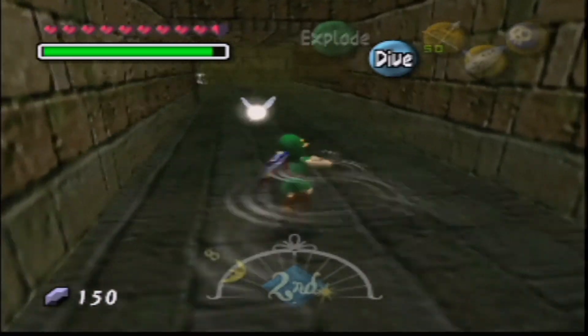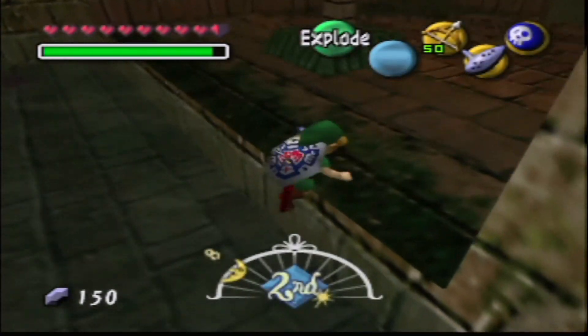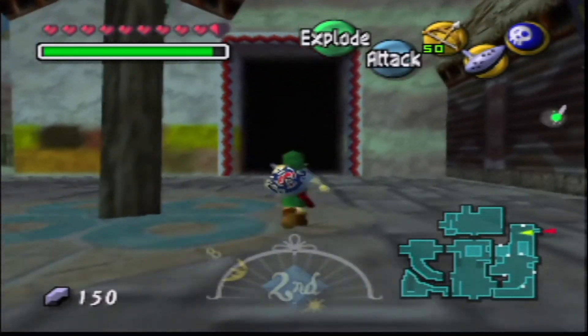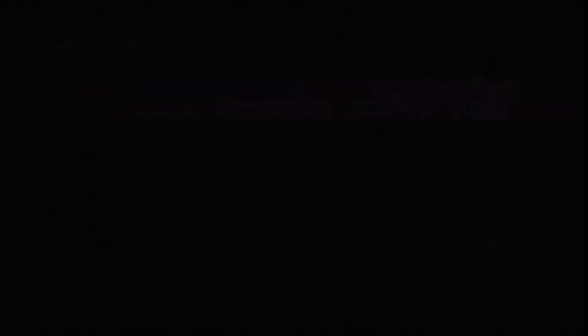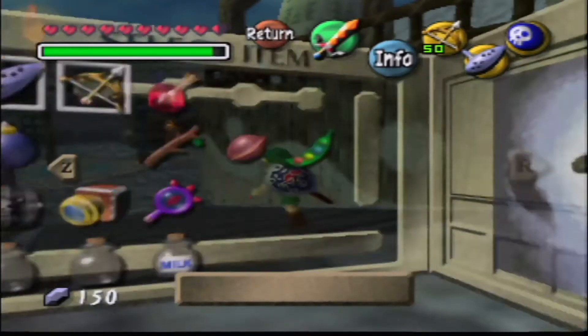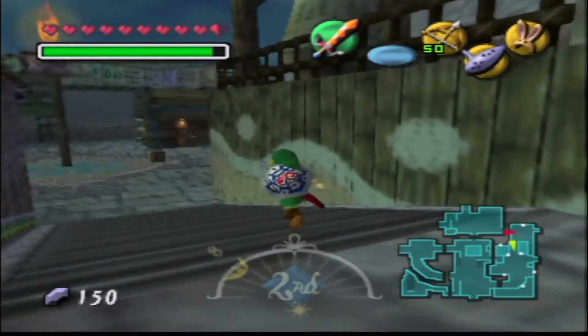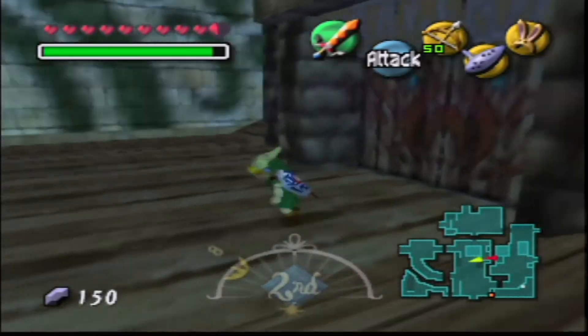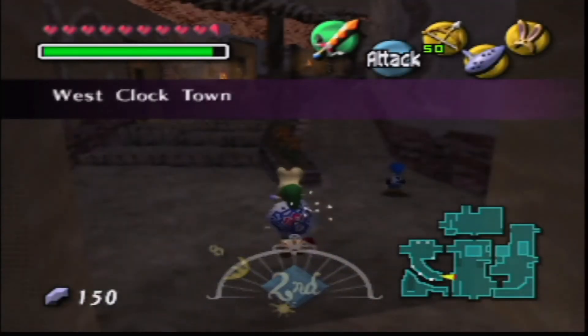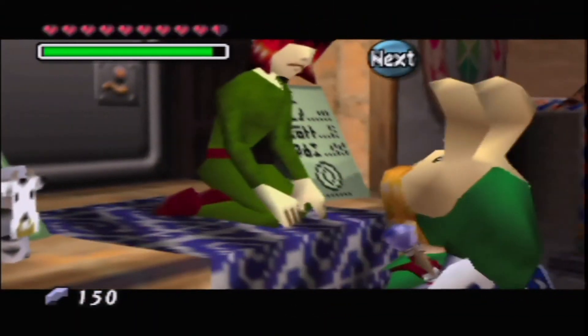We got silver rupees — that's 150. The next dungeon will be the Great Bay. There are actually four temples total, so there are two more to clear. Once we clear the third one, we're very close to finishing the game, but there are still a lot of side missions. We're not going to the Great Bay yet though — we're going to do something fun, a little Halloween tribute since Halloween is coming up. You guys will see that on the next episode. Let me deposit the rupees.